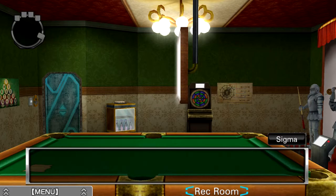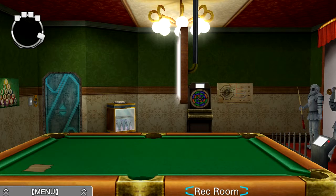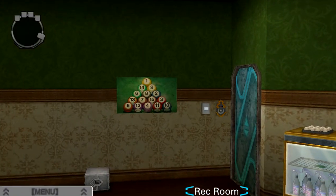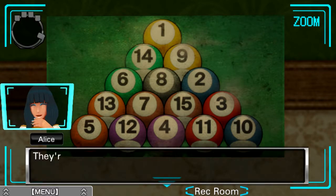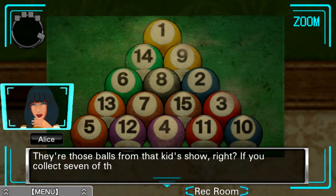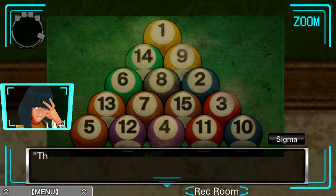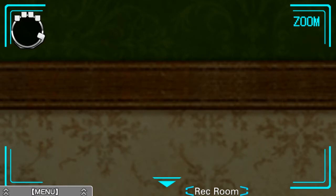Hey Alice, what's the deal with that screen over the pool table? I think it's a scoreboard. Naturally that's going to display our passwords — that's a pretty fancy fixture. Look at this interesting dynamic as we walk around the pool table. This is the arrangement of all the pool balls in the triangle prior to being broken. It looks like all the colors are paired and they all seem to be eight apart, except for the eight ball, which is on its own. I'm sure this will matter at some point. We're taking the diagram with us — that'll be in the archive.